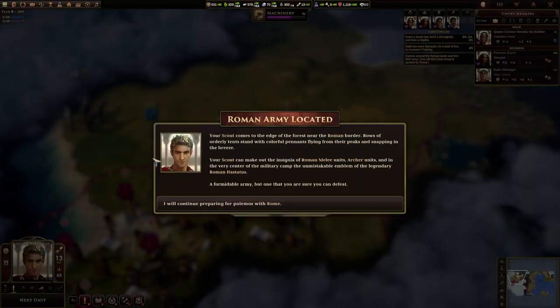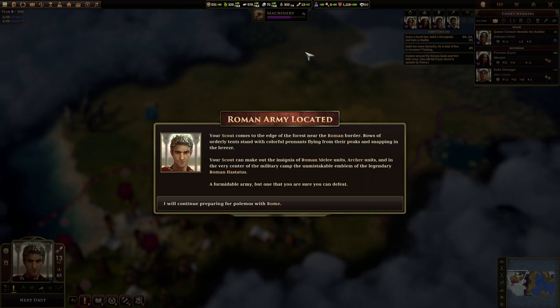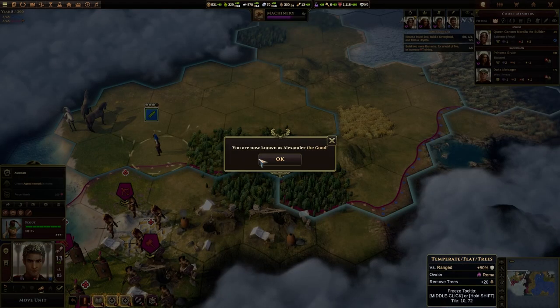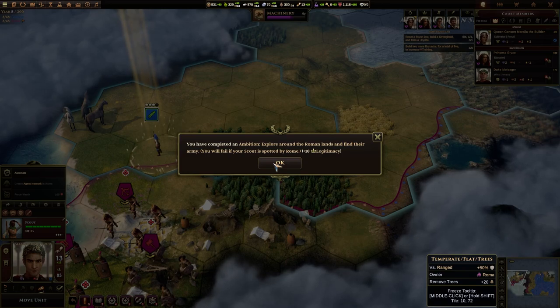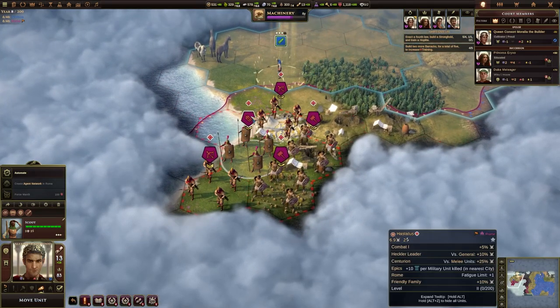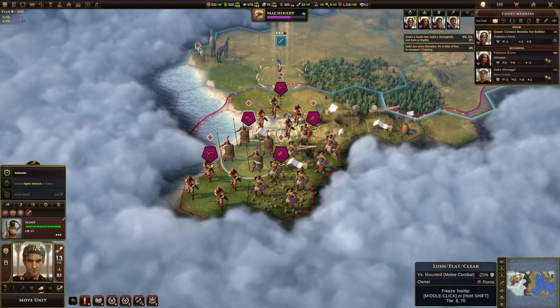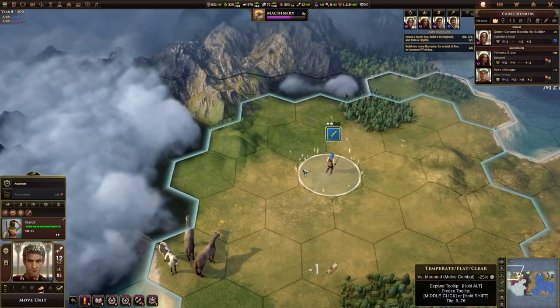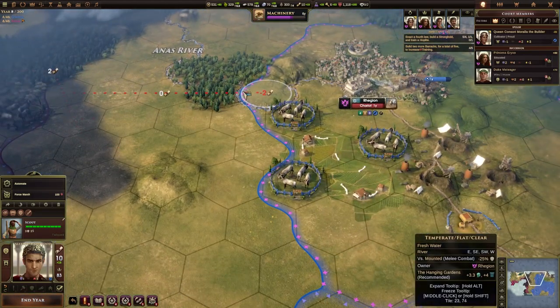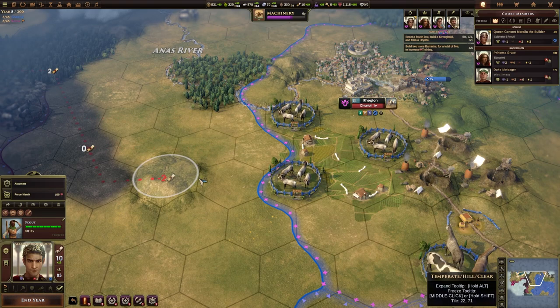And then we've got Scouty McScouterson. Roman army located! Your scout comes to the edge of the forest near the Roman border. Rows of orderly tents stand with colourful pennants flying from their peaks and snapping in the breeze. Your scout can make out the insignia of Roman melee units — there may be more, but that's all that can be seen. Let's give the scout a real wide berth and bring him back home. I don't know when they're going to attack, but it is what it is. That is probably a good place to end the video.